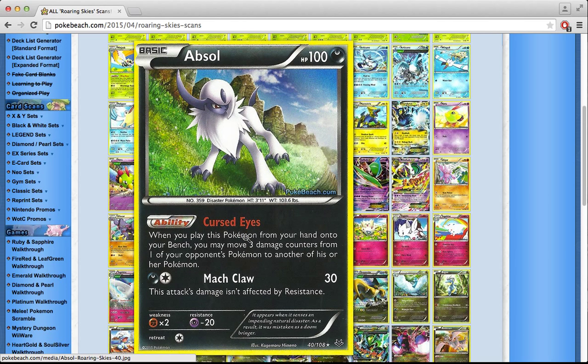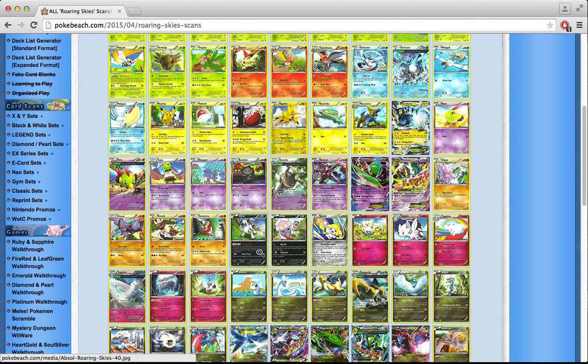There's an Absol that people have been going crazy about. Cursed Eyes says when you play this Pokémon from your hand onto your bench, you may move 3 damage counters from one of your opponent's Pokémon to another. It's interesting but not like Dusknoir's Sinister Hand, which you can use anytime for as much damage as you want. Absol only moves 3 counters from one specific Pokémon to another. If you could move from any Pokémon to any other, it would be amazing — but as-is, I don't want to spend bench slots on Absol.